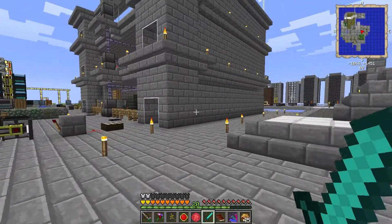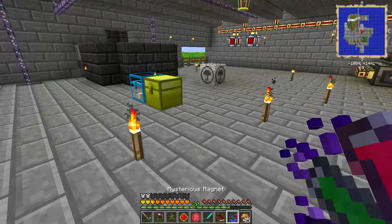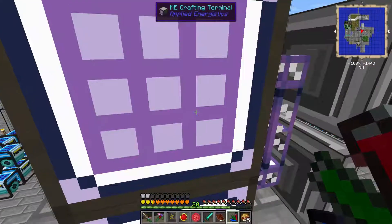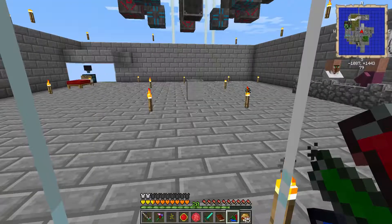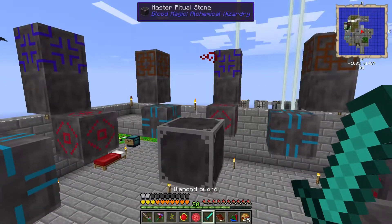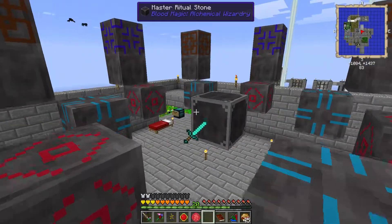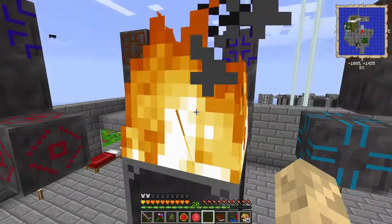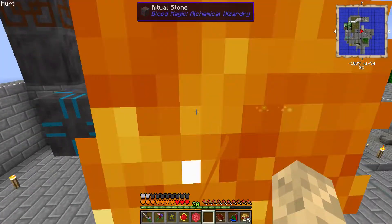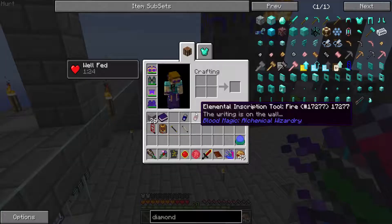Let's try that again. So I think we're going to need to shut off our magnet here. Let's go ahead and activate it one more time. Where's our sword? There we go. And we got it.